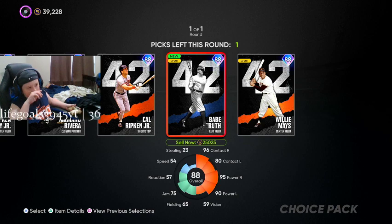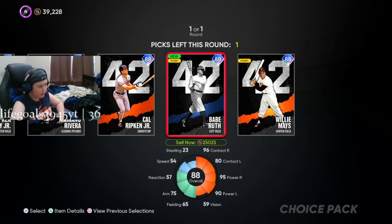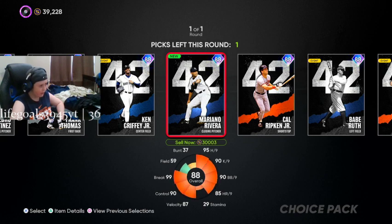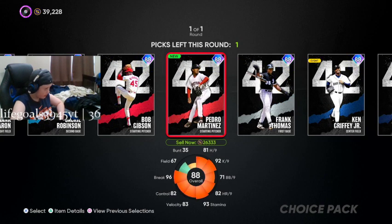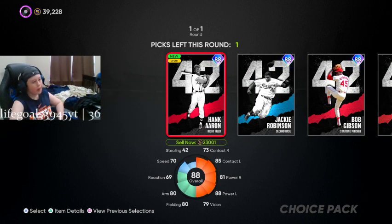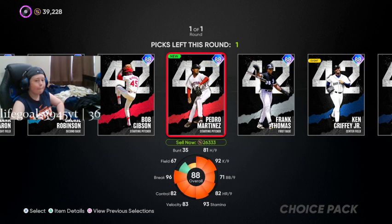This is going to make or break my team. I'm leaning on Pedro or Mariano Rivera. What is this pitch mix? Griffey though — Thomas has nothing, Jackie probably not, maybe Hank Aaron. I don't think I'll be taking those two. This is hard.